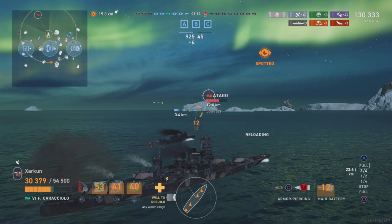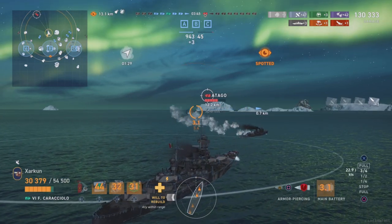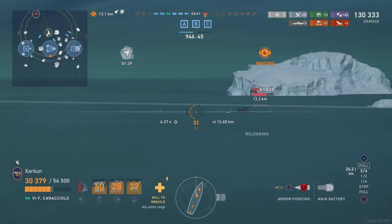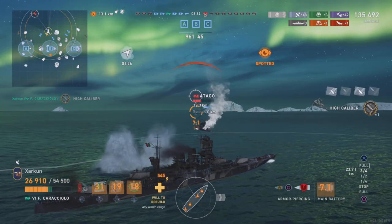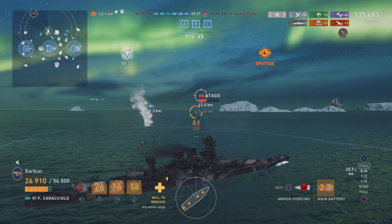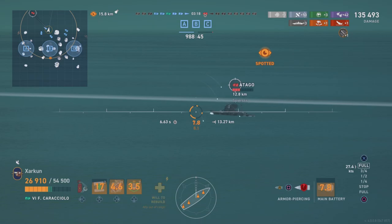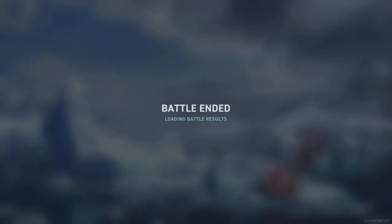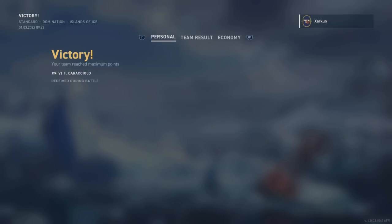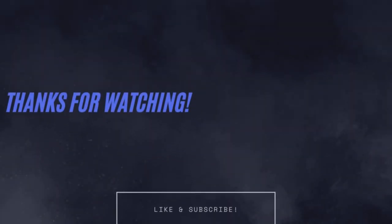The Caracciolo is a fantastic ship — very unique amongst battleships. This rolling smokescreen certainly gives it a unique flavor compared to other battleships, and it synergizes very well with the excellent SAP secondaries. The only downside is that it's a Tier 6 battleship, so it's not super heavily armored. But I assume the Tier 7 battleship will be heavily armored and able to make even better use of the smokescreen-secondary combo. Let me know what you think of this ship in the comments. Give the video a thumbs up and consider subscribing if you haven't already. I'll see you next time.